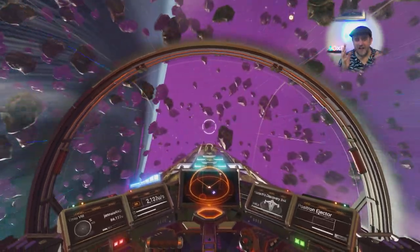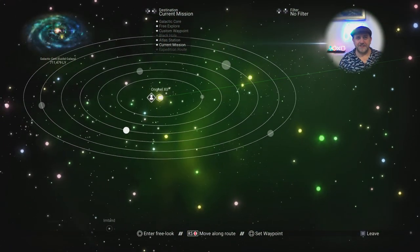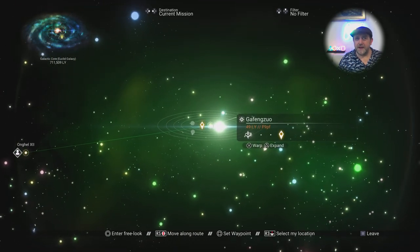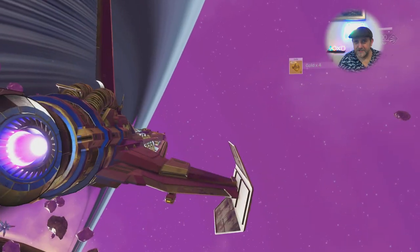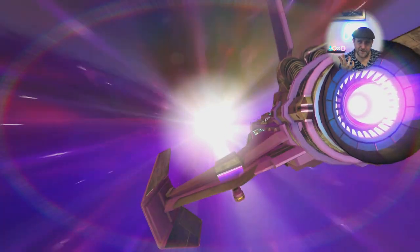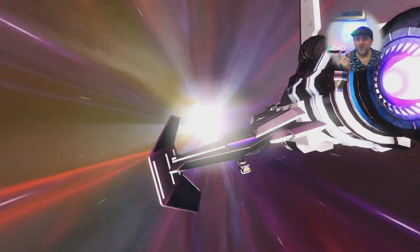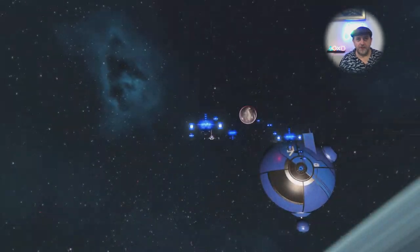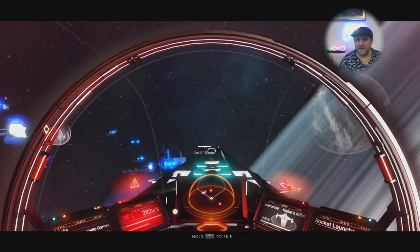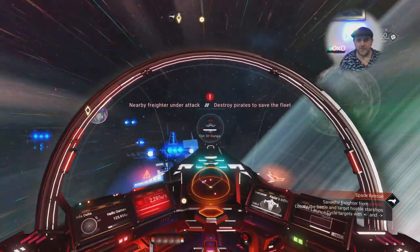Jumping to where the galactic map sent me - it's marked with an Atlas-style logo, which is a bit odd since Nada and Polo are on the run from the Atlas. I guess they ran short on icons, and using a Normandy logo would give the game away! We've arrived in the system - already discovered by someone else. Heading over to the activation location as the icon appears on screen.